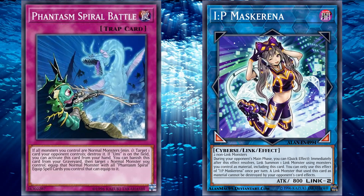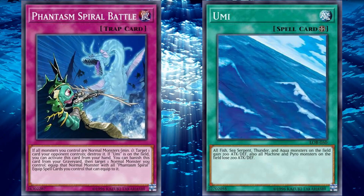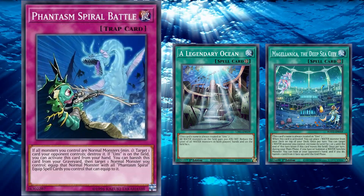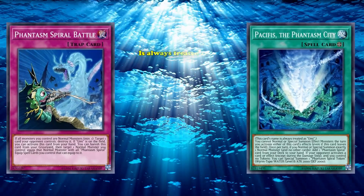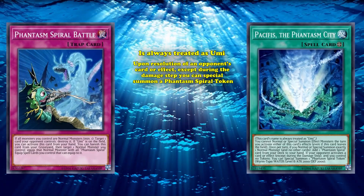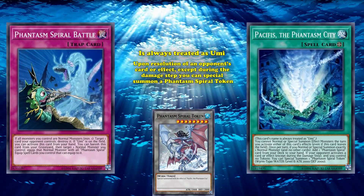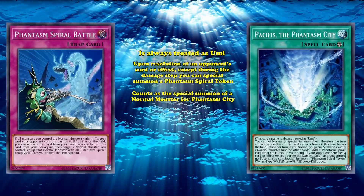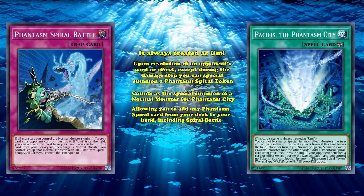And the cherry on top of that is in order to use its effect from the hand, you would also need to control Umi. However, Umi is the card which ties the Phantasm Spiral strategy together — specifically Pacifis, the Phantasm City. Phantasm City is always treated as Umi and has the effect that upon resolution of an opponent's card or effect, except during the damage step, you can special summon a Phantasm Spiral token provided you control no other tokens. This counts as the special summon of a normal monster, triggering Phantasm City's second effect to add a Phantasm Spiral card from your deck to your hand, including Phantasm Spiral Battle.